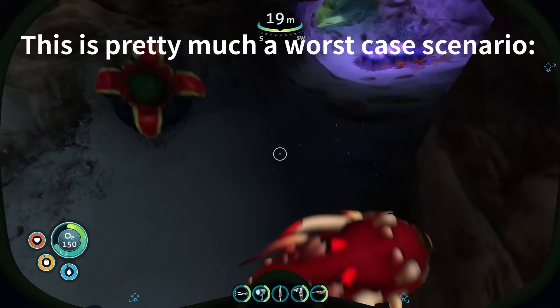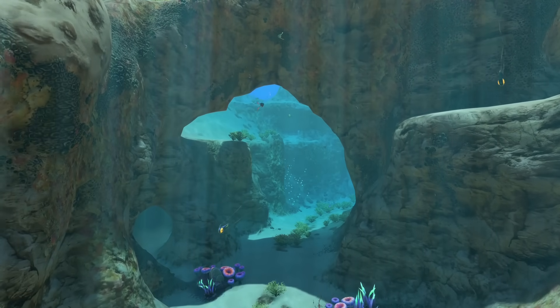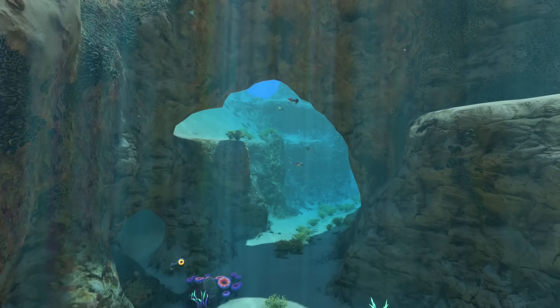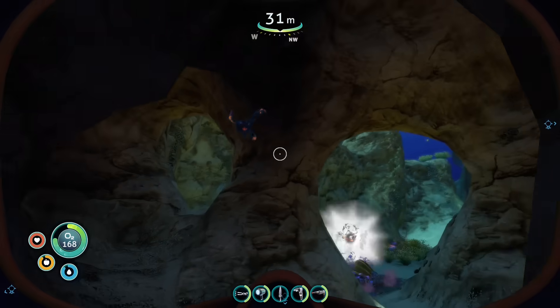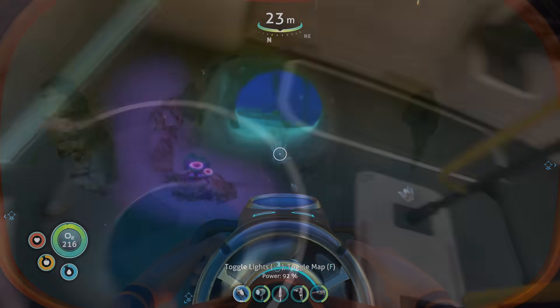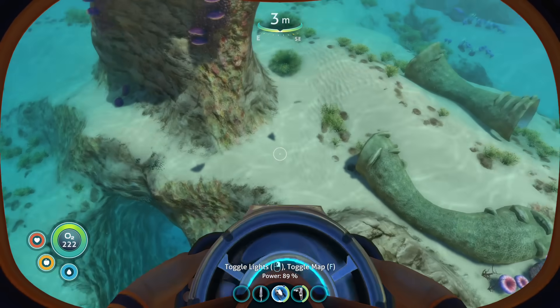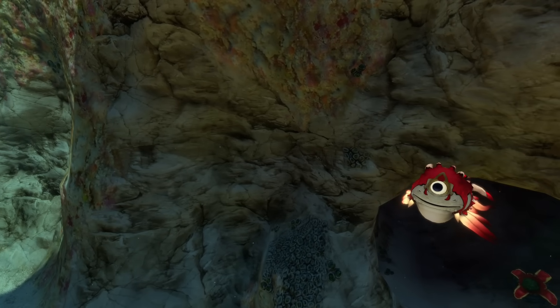It's this blatant hatred of the crashfish that I just don't understand. Yes, it can hurt you, but this damage is rarely enough to be life-threatening. It's also ridiculously easy to avoid if you know what you're doing — just swim directly at them and they won't be able to turn around fast enough to get you. Or just get a sea glide and outrun them. Unless you're a speedrunner, in which case these things are actually pretty dangerous, there just isn't really much of a reason to hate the crashfish.